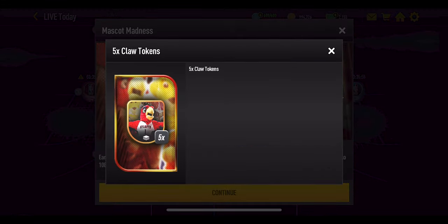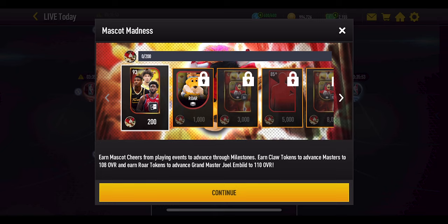There are also claw tokens in the milestones. These are used to upgrade the other two masters — the ones that go up to 108 overall — not the 110 Embiid. So essentially you've got two token types: one for Hayes and Boucher, and one specifically for Joel Embiid.